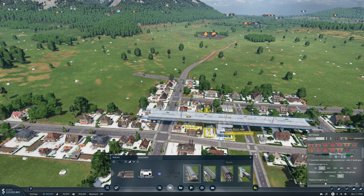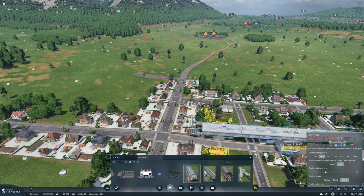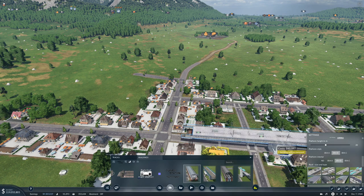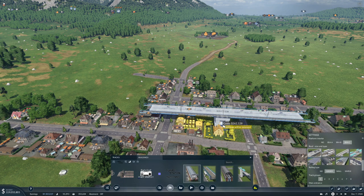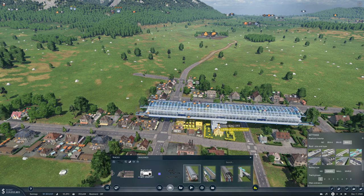20 meters - two buildings will be removed. I kinda like this. Platform style. I don't know, does it make any difference? Roof size and type - ooh, I like that. That's very modern.